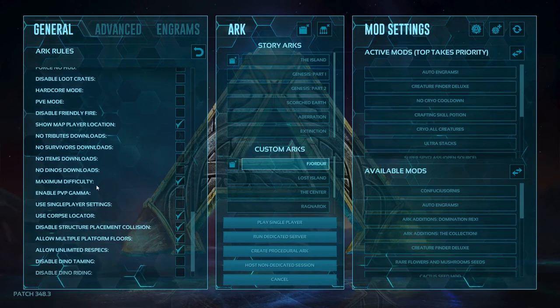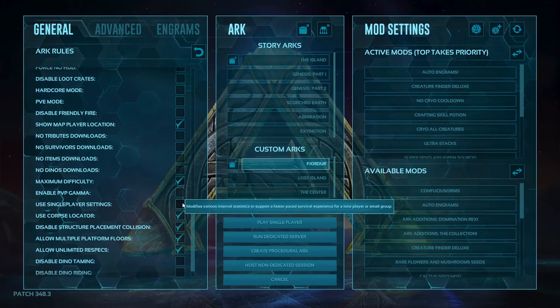Now this is the most important thing: do not use single player settings with custom settings like these. If you're going to use single player settings, use it on a base fresh wipe — don't use custom settings. These add their own multipliers on top of the multipliers you already have set. I believe there's already a 2x XP on there, and if I turn on single player settings, my 2x XP plus the single player's 2x XP is going to make it a 4x XP, which we don't want.